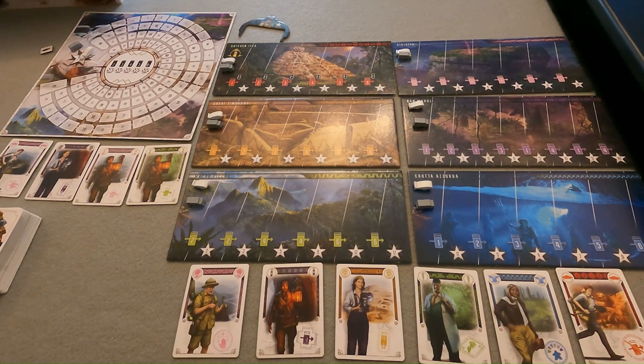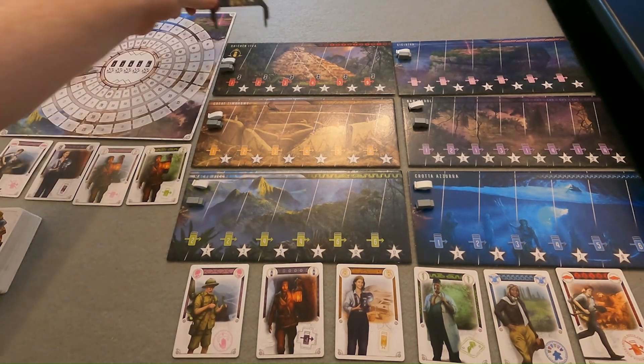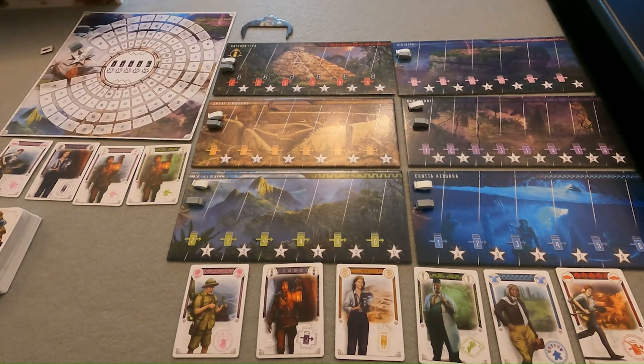And lastly, depending on which roles have been included in our deck, we may need to set up some additional role specific components. For example, we're using the botanist and they have a special botanist frame that we're using, and for now we're just going to set it next to the board. Okay, we're now ready to play.